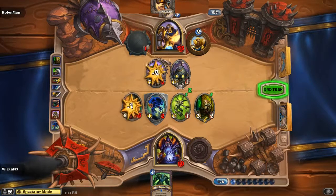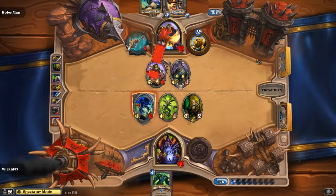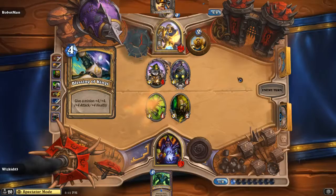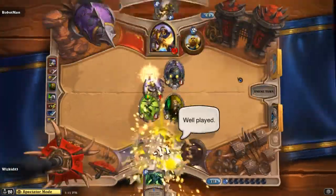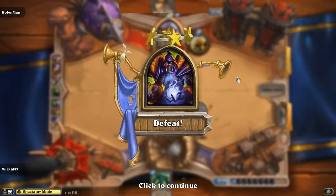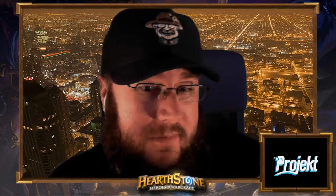We see a tap and a Knife Juggler coming out — very scary stuff. It looks like Robot Man is going to use his weapon to take out the Voidwalker, and a Blessing of Kings — that's the end of the game. Well played! Robot Man is up 1-0 in this series. It was very difficult for Whiz Kid to get going — those double silences, while questionable, definitely secured the game for Robot Man.